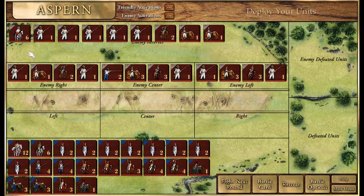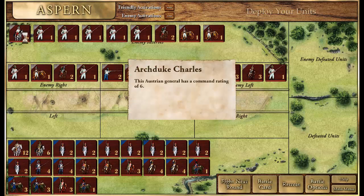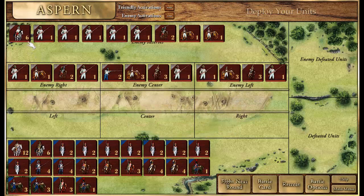Other combat bonuses include different unit types attacking unit types they have an advantage over — for example, cavalry against artillery. Another modifier is based on the relative quality of the two commanders. The Austrian commander is Archduke Charles with a command rating of 6, versus Napoleon's command rating of 12, so the French are going to have a significant bonus.